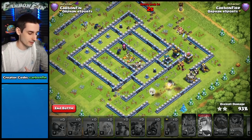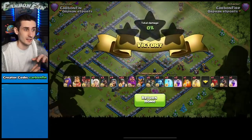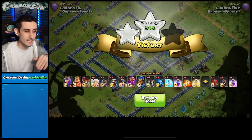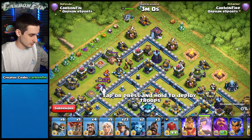Hogs are stronger here because they tank for the royal champion. If there are ground skeletons, miners get stalled. But if we hit it again using a wall wrecker to tank for the miners, it might be better. The queen goes down — that's why I'd suggest hog riders rather than miners in this case.